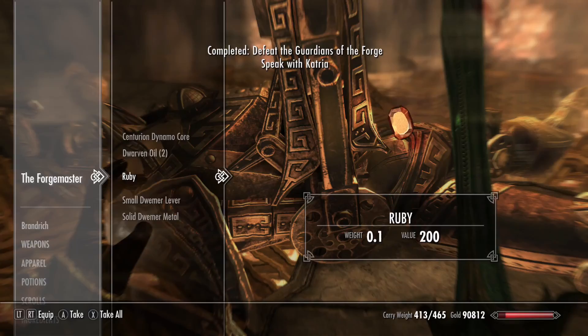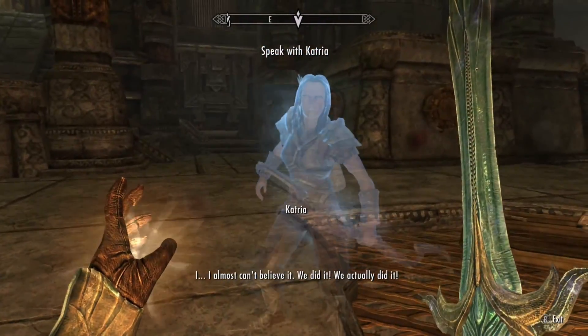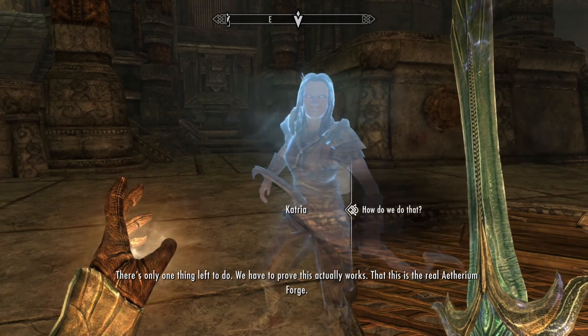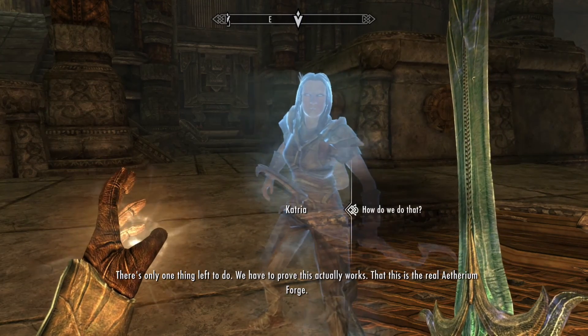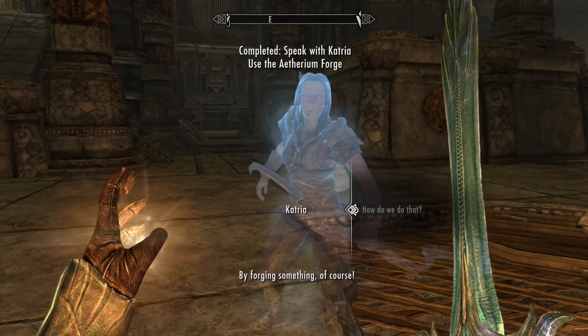Okay, Grand Ruby — he wasn't anything too special but it was something. I almost can't believe it. There's only one thing left to do: we have to prove this actually works, that this is the real Aetherium Forge. How do we do that? By forging something, of course.